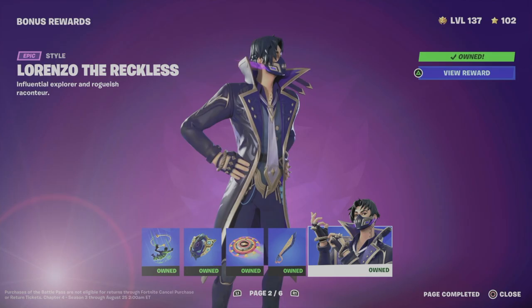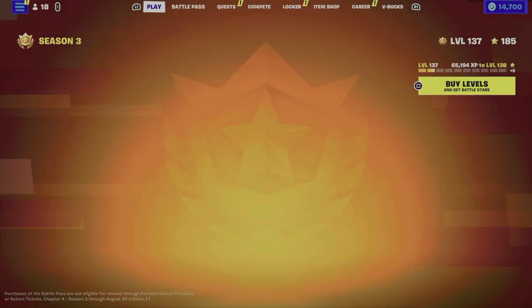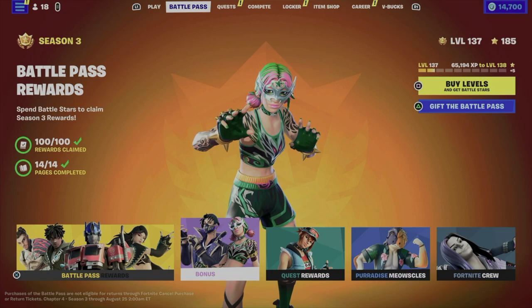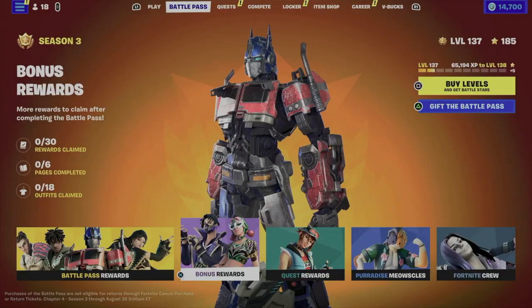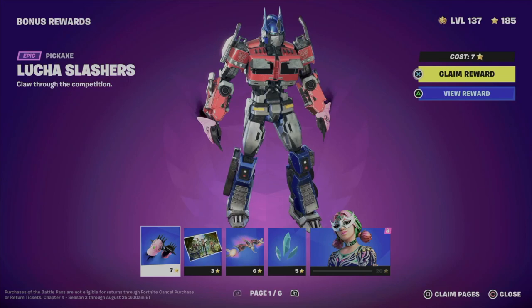Hey guys, in this video I'm taking a look at your battle pass, so let's get started. Go to the second tab which will say Battle Pass, and from here in order to get to bonus rewards you do have to claim everything from the base rewards. Go all the way to page 14, claim everything, and then you're good to go to bonus rewards.